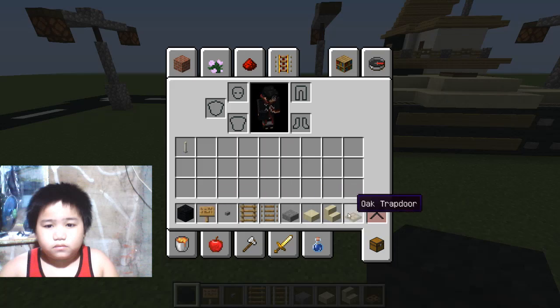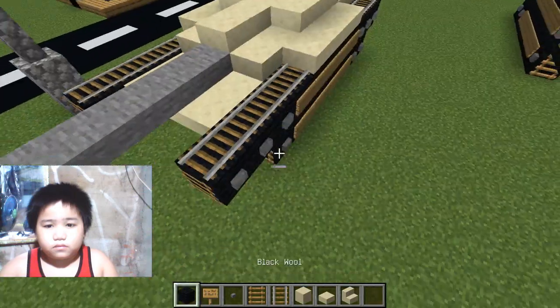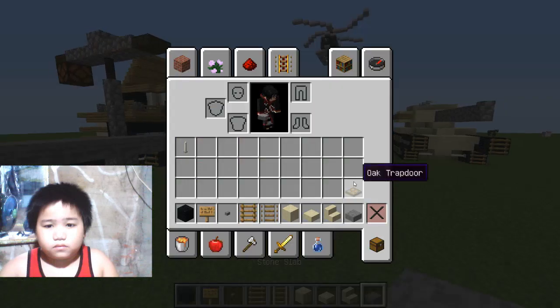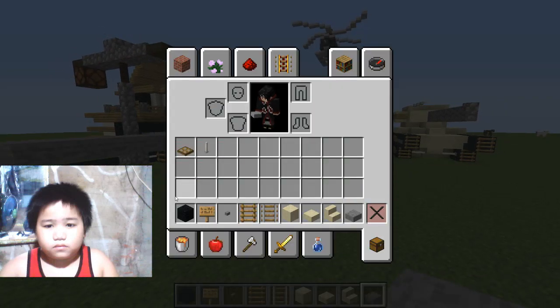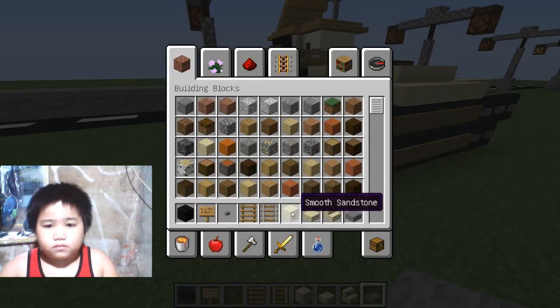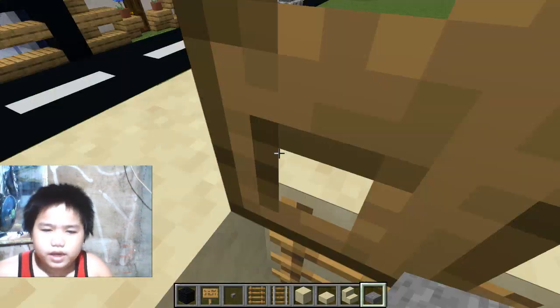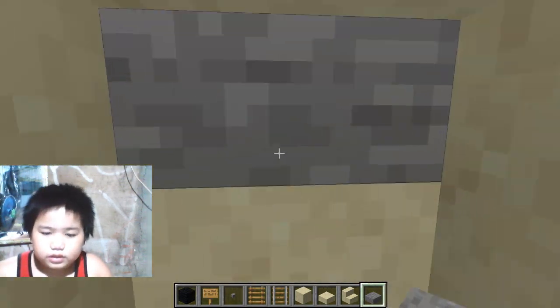Alright, let's actually get into the tutorial. I need sandstone blocks for this. You're gonna need black wool, oak sign or any sign, stone button, ladder, any kind of rail — but I'm gonna use the original rail because it looks best. Next, you're gonna need any sandstone, any sandstone slab, any sandstone stairs, a stone slab, oak trap door, and an end rod. Of course, you can go in this tank and do all that stuff.